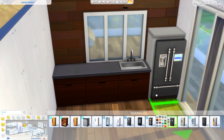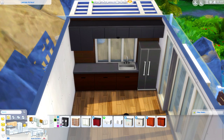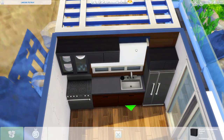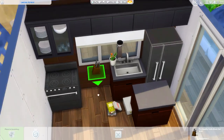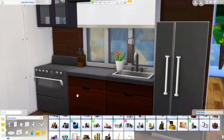The color scheme I went for is my classic modern brown, black, and white. I really thought this would fit the whole 'in the rocks, in nature of Granite Falls' vibe I was going for, and I think it came out pretty good. I really like this color scheme.